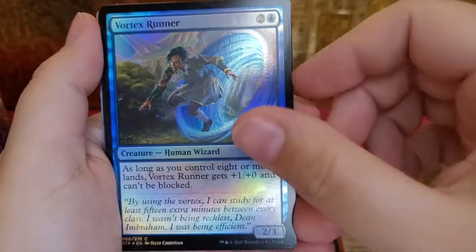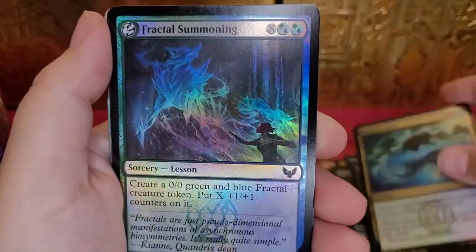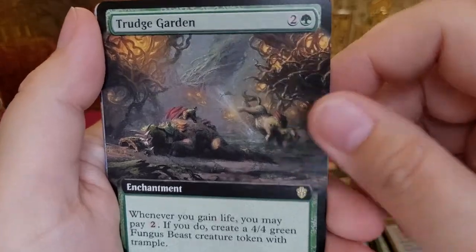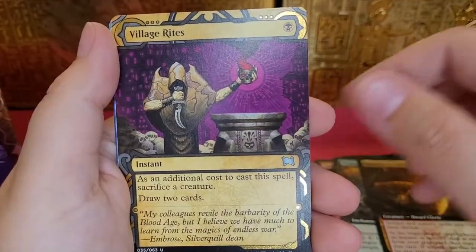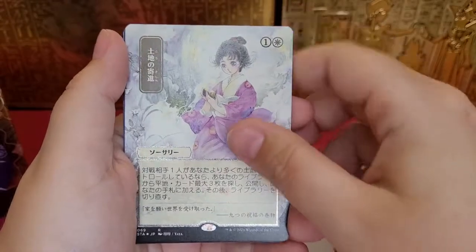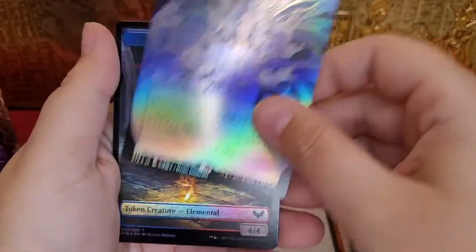Thrilling Discovery. Vortex Runner. Star Pupil. Professor's Warning — nice. Emergent Sequence. Golden Ratio. Fractal Summoning. Silver Quill Command. Trudge Garden — this one's pretty, I want to live here. It looks scary too. Radiant Scroll Builder. Village Rites — she's so cute! Really pretty. This one's cool — I think it's Day of Judgment. I love this. An Elemental.